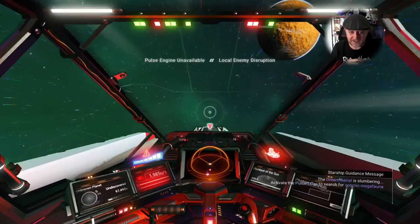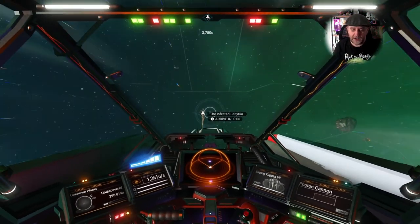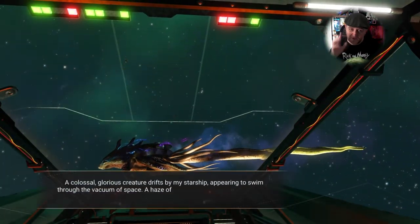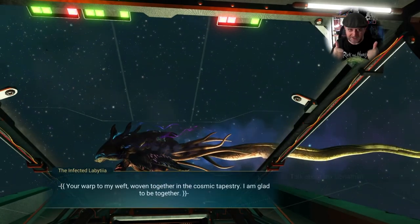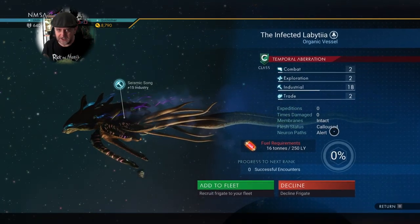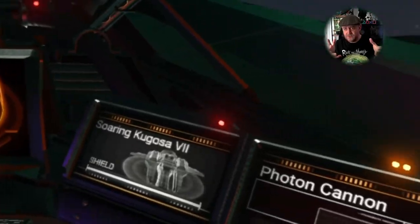Unluckily for me, when I jumped to this system there was a freighter battle and it took ages to get away and engage my pulse drives. Then boom — up comes another whale, and this one looks lovely with a big long majestic tail. And it's letting me communicate! So if you can't communicate with one, just jump to another system, pulse again, and hopefully it'll work. You go through a load of dialogue trees and depending on how you answer you get different stats — I got all ones across the board, completely balled that up. Anyway, got it recruited.